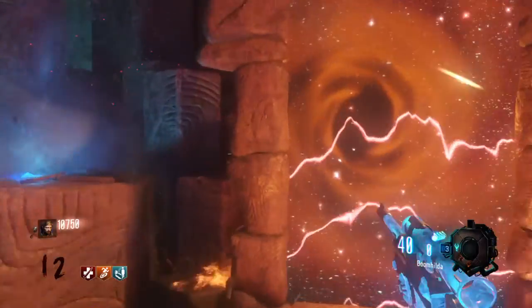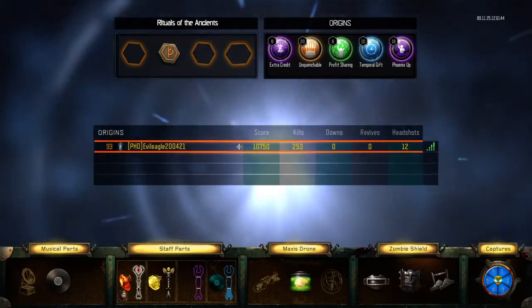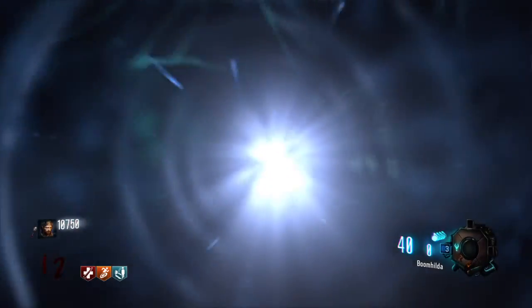That's the fire staff upgraded - Kiguchi's Blood. We're just going to test it out and show you it against some zombies, get some gameplay of it.